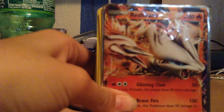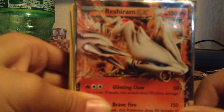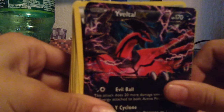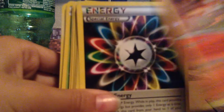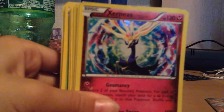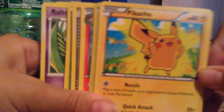You guys ready? You guys ready for the cool cards? I call this my Reshiram deck. Look at that Reshiram EX, man. We have an Emolga EX — let's start this off. Charizard. A Special Energy Rainbow. We have an Excadrill. A Weavile. A Pikachu.